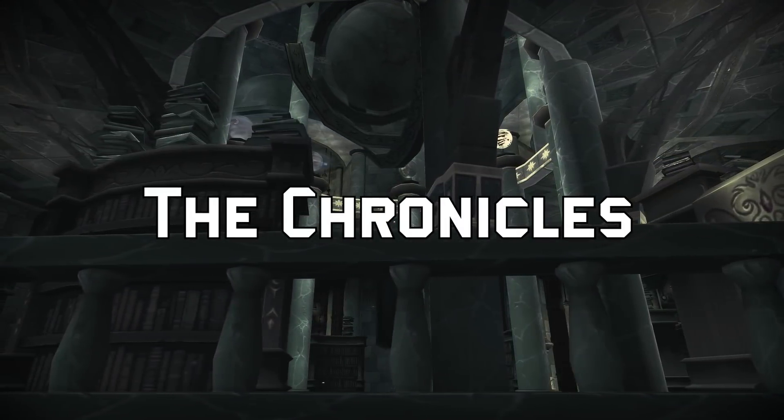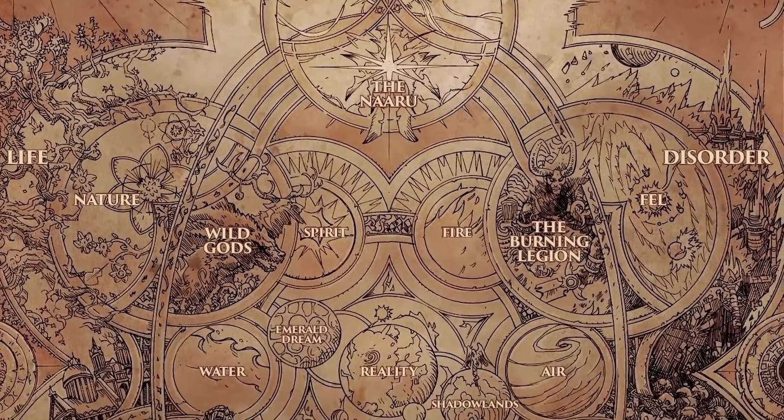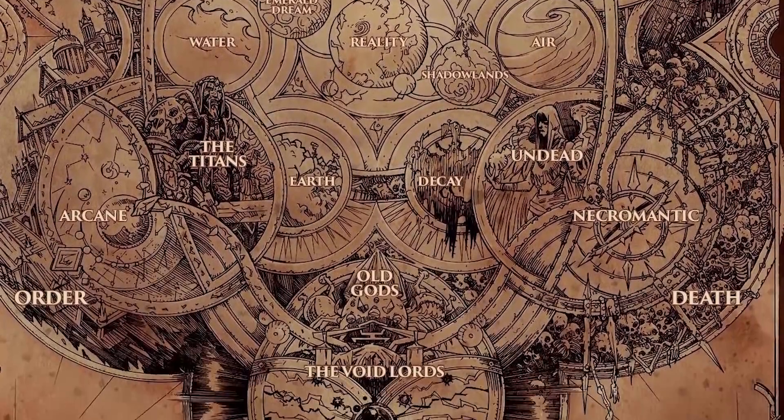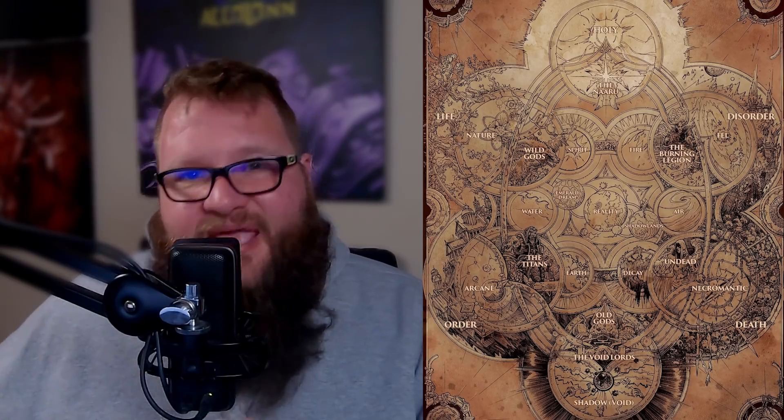Now that we look at both of these as simply pieces of a puzzle, let's start with the Titan map. The Titan map, while it does show a connection between all of the cosmological forces, it sort of shows them more as a balancing act. These cosmological forces need to be in balance at all times. They seem to be far more individual and broken apart — they don't seem to be interconnected with one another in the same way that you would see with the Broker map.